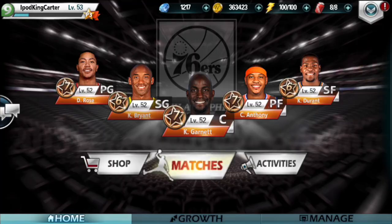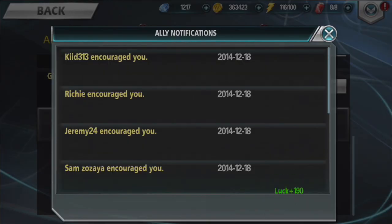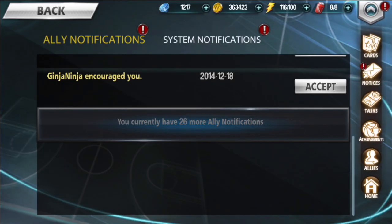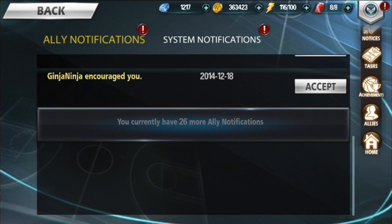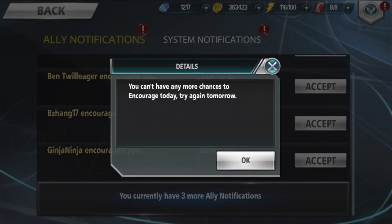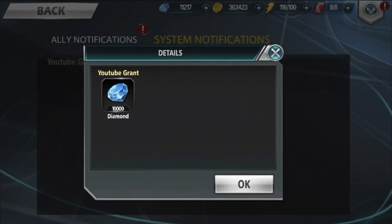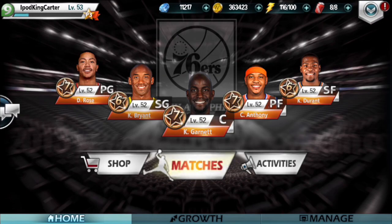The reason I do that is because three encouragements count toward my daily tasks. For people who are going to download this app, you definitely want to do those. Right now I can't accept any more encouragements or give any more back from that list because I've maxed out, but what I can do is go to my allies and encourage them directly.